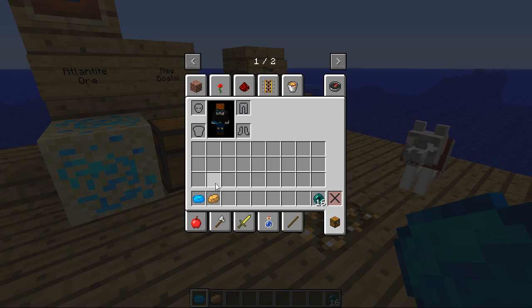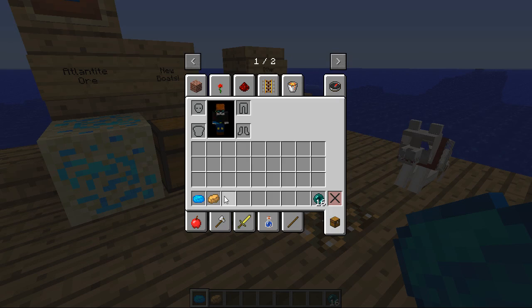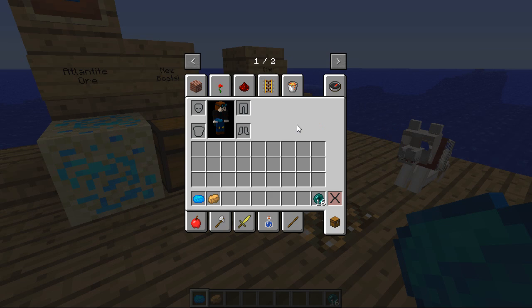You can get this and then smelt it. You smelt the ore and you will get the raw Atlantite. But then you can smelt it again and get Atlantean — so it's Atlantite and Atlantean. The description for the refined Atlantean is 'much harder but much duller.' You are going to need both of these, so don't smelt the blue one straight away into the brown one, because you'll need to use them together to make some of the items in this mod.